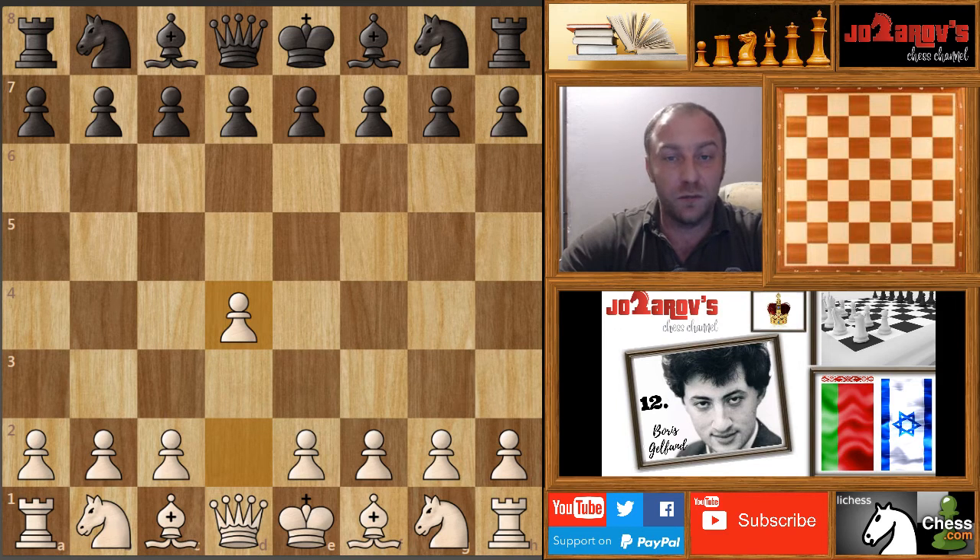Today I wanted to show you a very strong game by the legendary Boris Gelfand, the former world championship challenger. He played against Badurio Bava, a really interesting player in chess. I would call him the Tal of these days because he plays really tactical chess. His games are never boring, but in this game he was on the losing side because Boris Gelfand, also a strong tactician, found a very nice idea in the middlegame. Let's see this immortal game by Boris Gelfand.